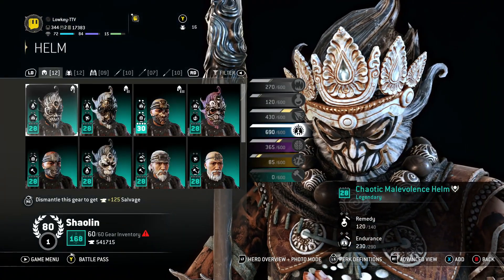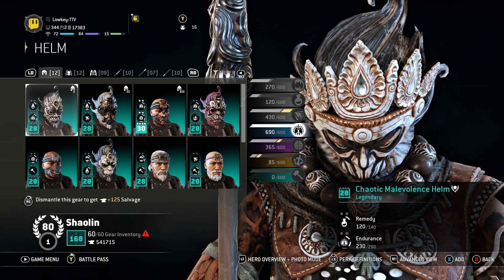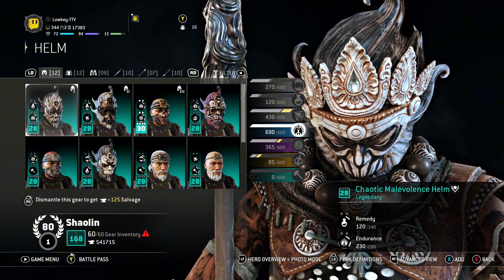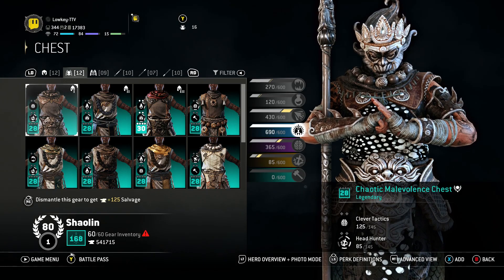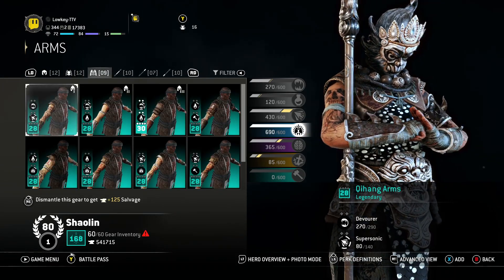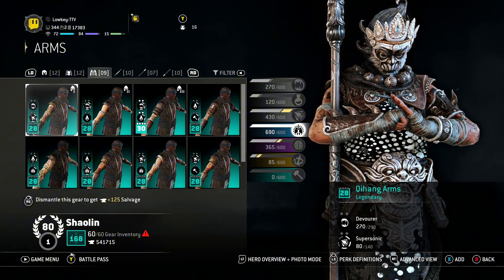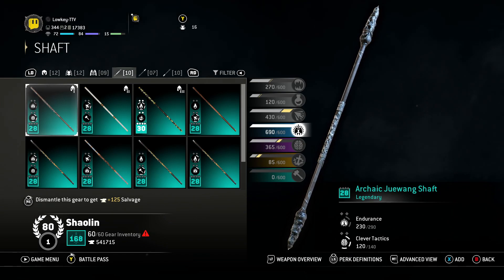Let's get into it. So we're using this helmet right here — I'm not even going to attempt to pronounce anything, so don't expect anything from me. I'll give you all enough time to look at it. This chest piece — same chest and same helmet. We are using a different set of arms, though. We're using this staff.